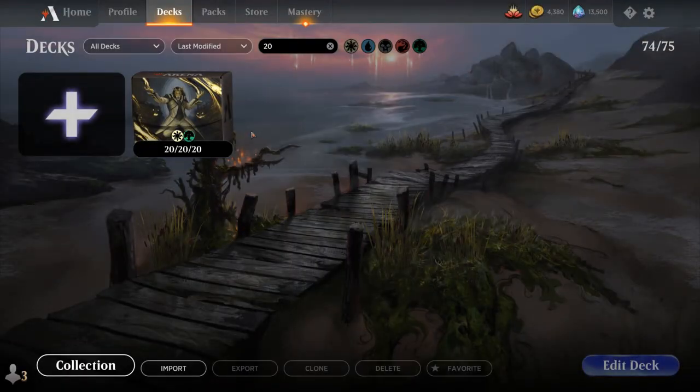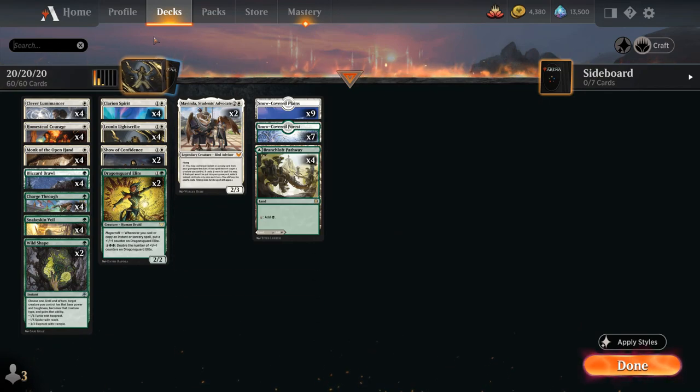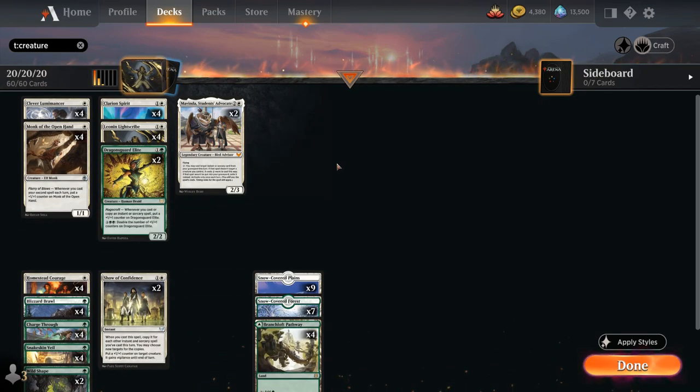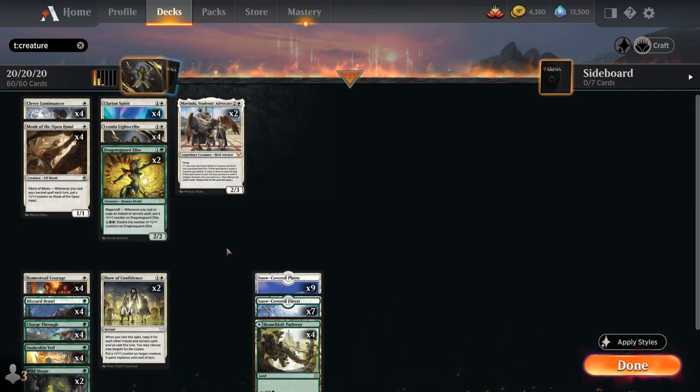Hello and welcome to another Standard Games video. Today we're taking a look at a green-white Magecraft deck as voted on by my supporters on Patreon. It's a deck featuring 20 creatures, 20 non-creature spells and 20 lands, so it's very streamlined. It also features a new card from Innistrad Midnight Hunt which is Homestead Courage, a card not to be underestimated in this archetype. A one-mana sorcery putting a plus one plus one counter on target creature we control, and it also gains vigilance until end of turn. We can flash it back out of the graveyard for just a single white mana, so for two mana we get two different Magecraft triggers and potentially represents a lot of extra damage.